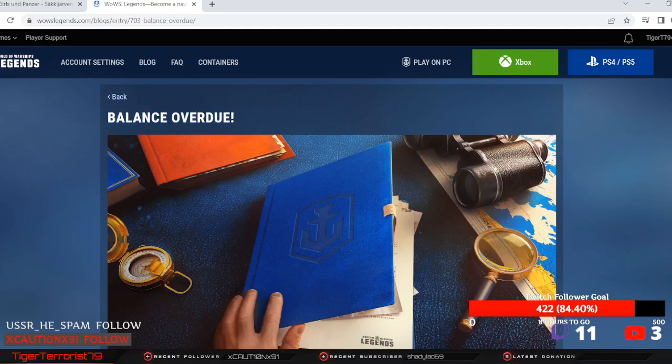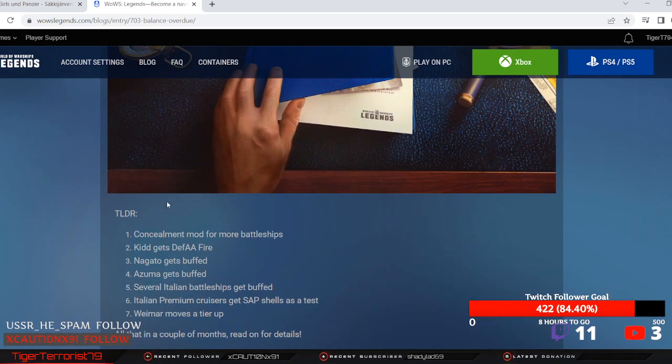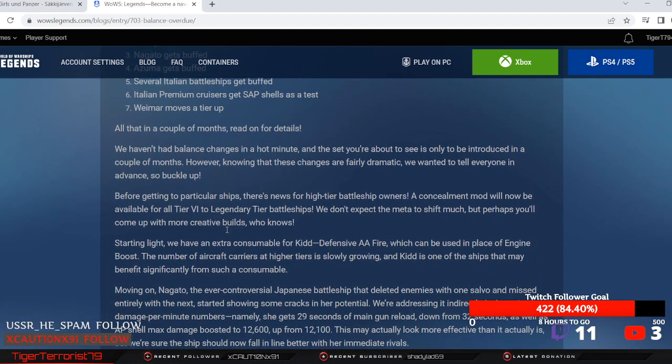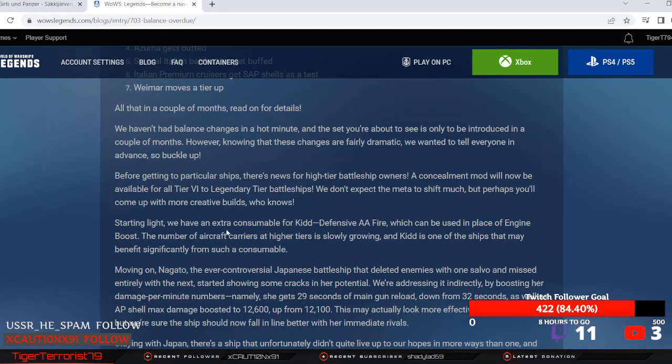Balance changes overdue — TLDR: concealment mod for more battleships, Kidd gets defensive AA fire, Nagato gets buffed, Azuma gets buffed, several Italian battleships get buffed, Italian premium cruisers get SAP shells as a test, and Weimar moves a tier up. All that in a couple of months — read on for details.